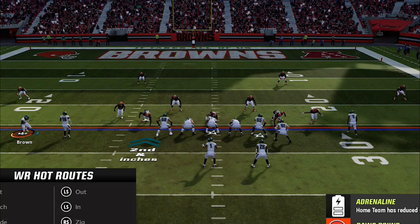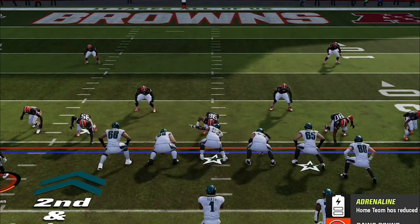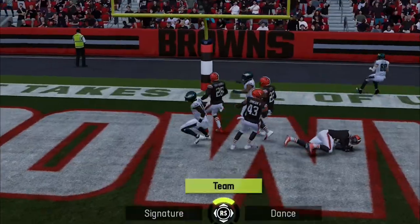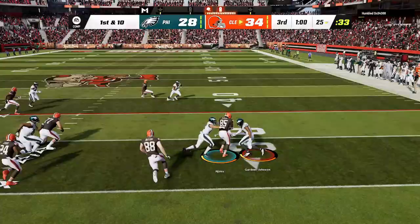We are running the hurry up as time is definitely a concern. I see he switches to a cover two so I make a few adjustments off script by motioning AJ Brown, and AJ Brown does what AJ Brown does — I moss what seems like his entire secondary. Now the real difference in the game is just that fumble from the fullback kickoff.